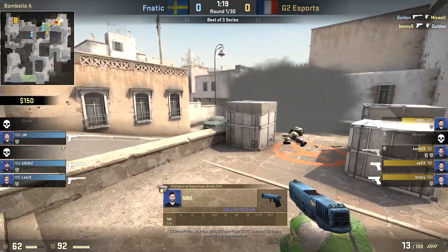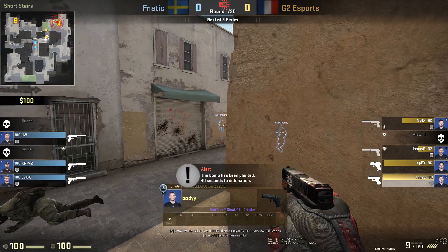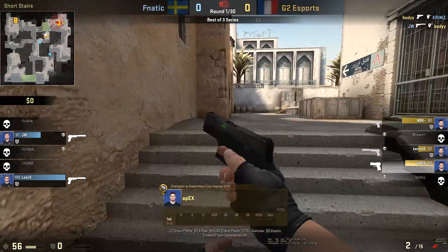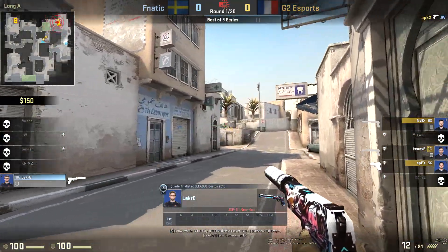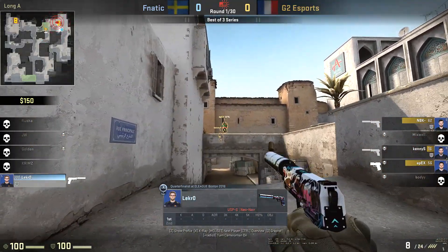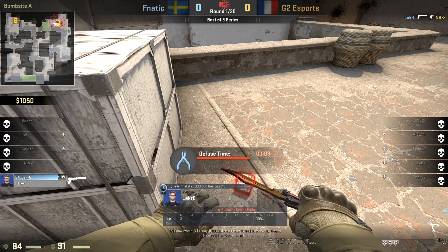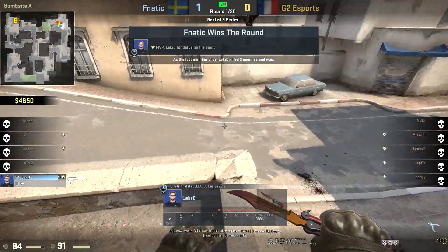G2 looking really good at this moment — 4v3 man advantage with the site gone and a whole lot of short control. Body's got it locked down, the players are gonna try and rotate in, the bomb's also planted for short. Things looking really bleak for them, especially when all the players start taking out everyone. JW's stuck behind a smoke, he's gonna go down in a second. But Lekro pulls off quite a phenomenal play — he comes out here towards long, and the fact that Lekro is just nuts is all you need to know. Kenny S and Apex double peeking along with NBK — Lekro just sends them all home. He's even got a kit, defuses it really quickly, and that's just some incredible shots for our first ever round on Dust2.